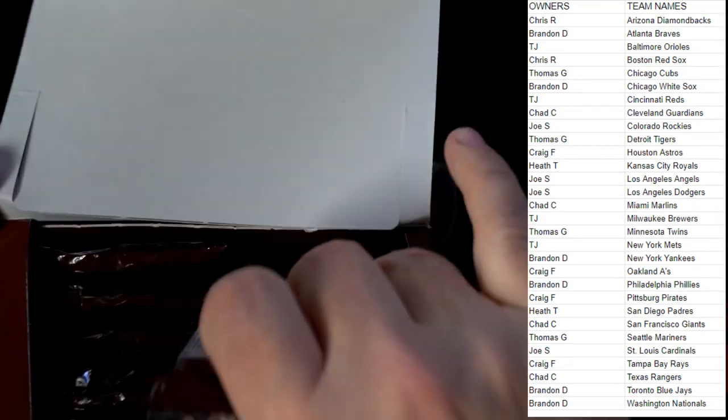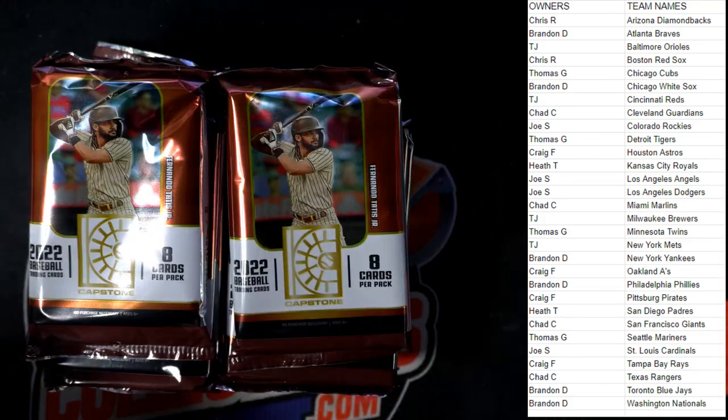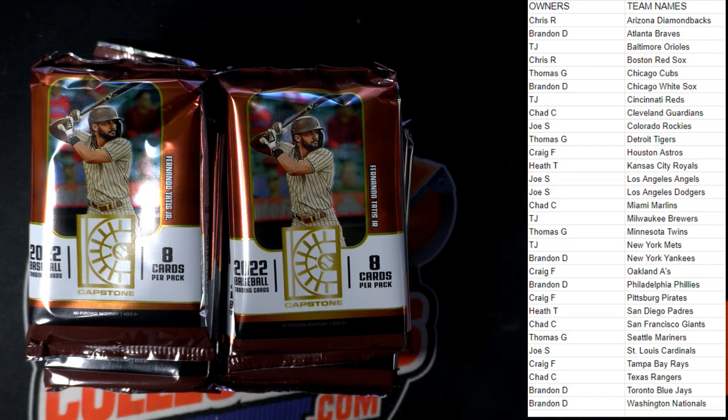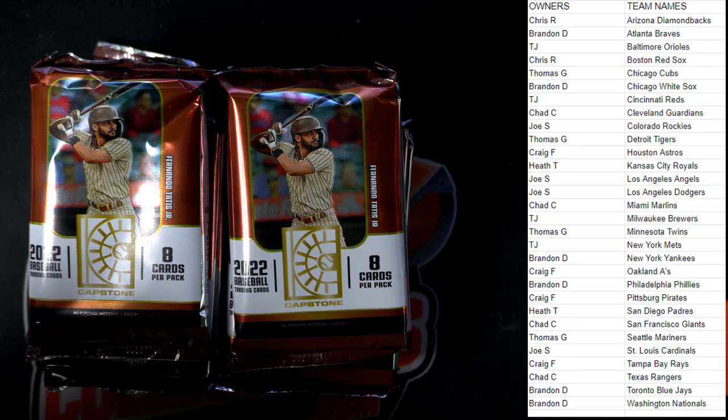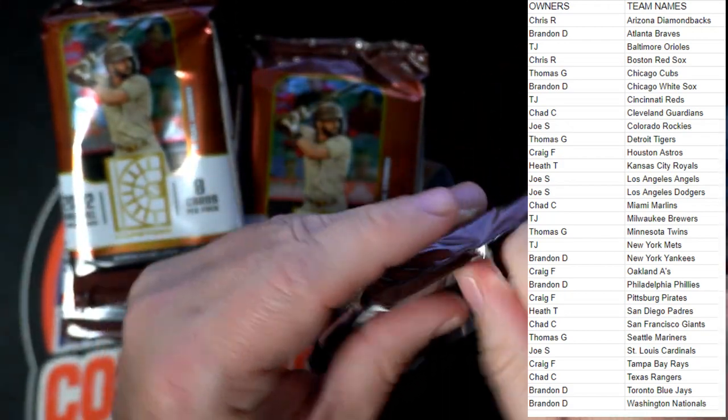Alright, this is Capstone 107. Man, excited for this — we've been trying to break this for a little while. Alright here we go, let's chop it up. Capstone KK — the next closest thing to breaking is luminaries baseball.